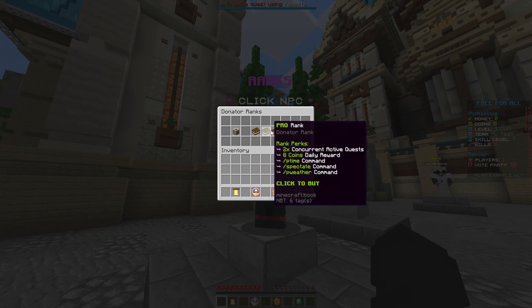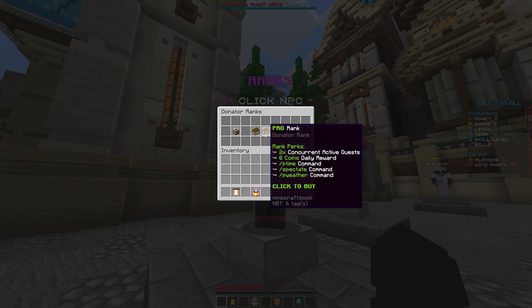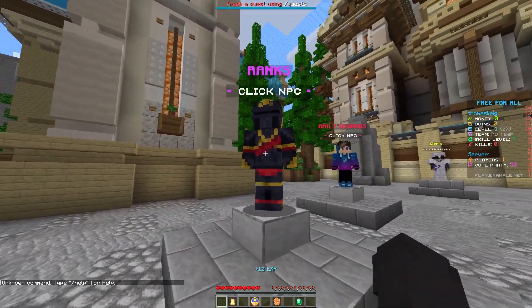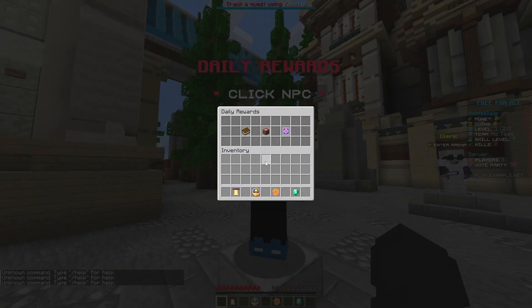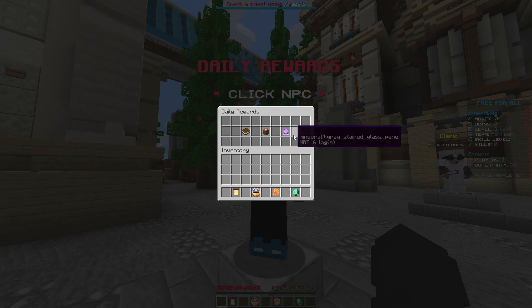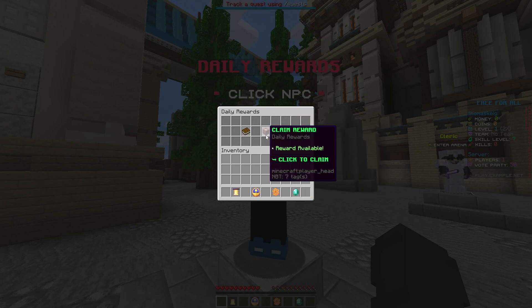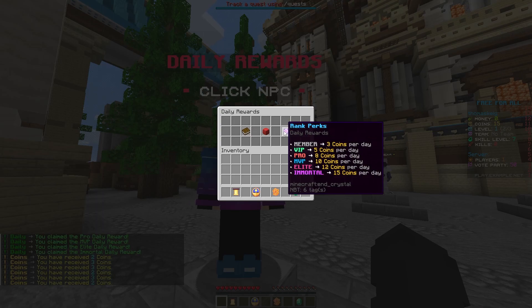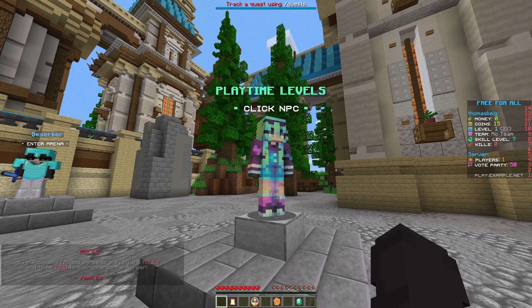This NPC shows the ranks available — what's offered and what you get for each rank. When you click on them it opens the slash buy menu when you set up Tebex. Daily rewards allow people with ranks, or no rank at all, to get coins each day. Members get three coins per day up to Mortal who gets 15 coins per day.